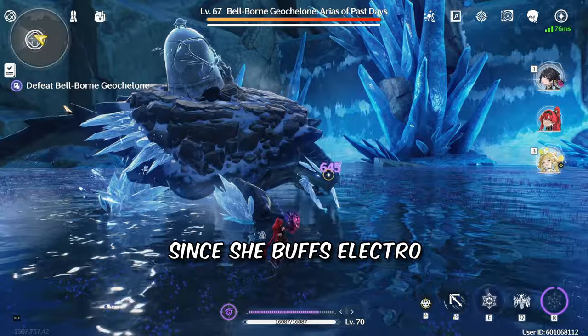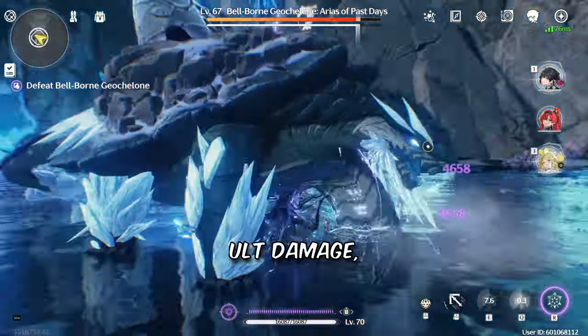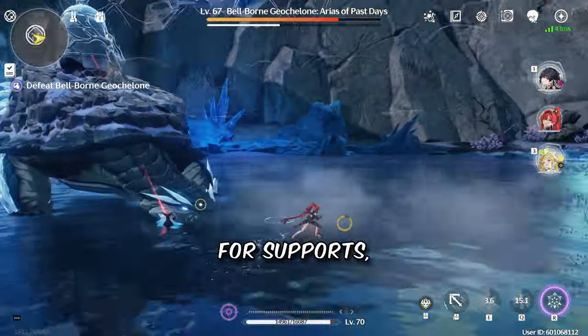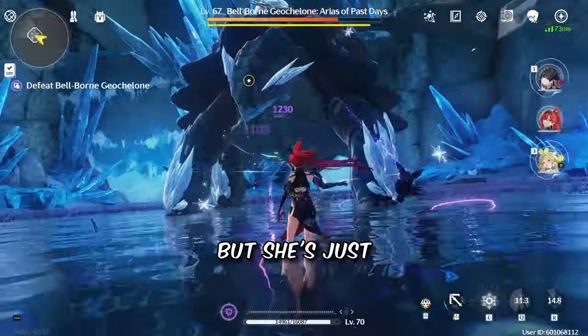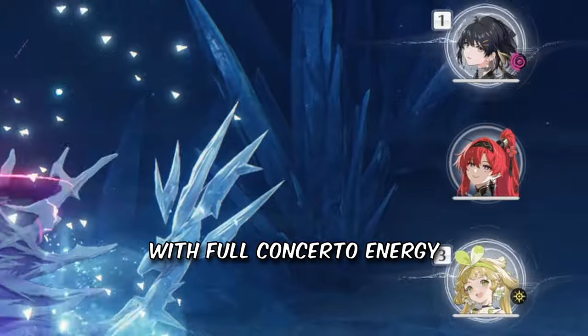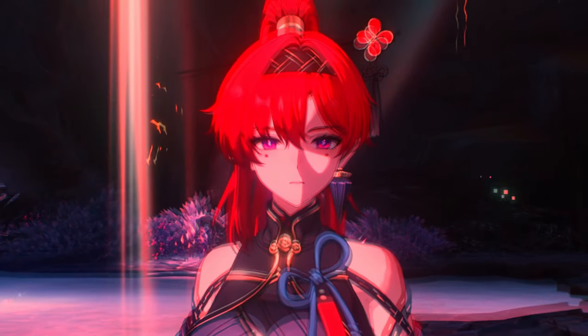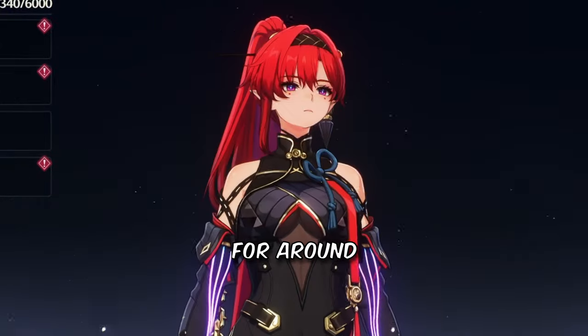For her team, since she buffs Electro, she's a great pair for Calchow or Yonwu. But since she also buffs ult damage, she can be used with characters with strong ultimates like Havoc Rover. For supports, currently Verino or Jianjin are her best options. I know main DPS YinLin is not optimal, but she's just too pretty to have off-field time. Sometimes I just let my characters wait with full concerted energy to just listen. Anyways, I think I gotta go somewhere, alone, for around 20 minutes.